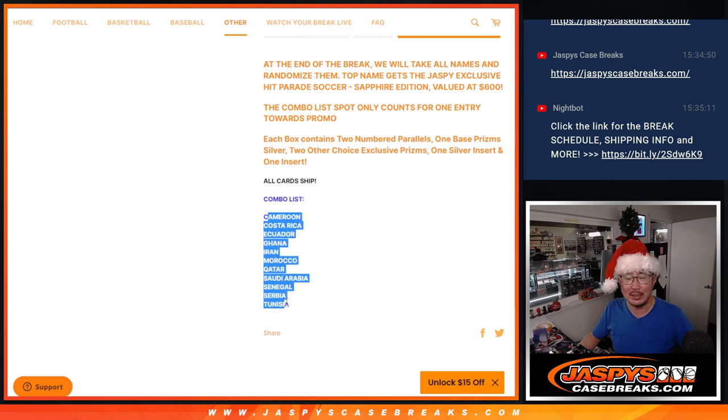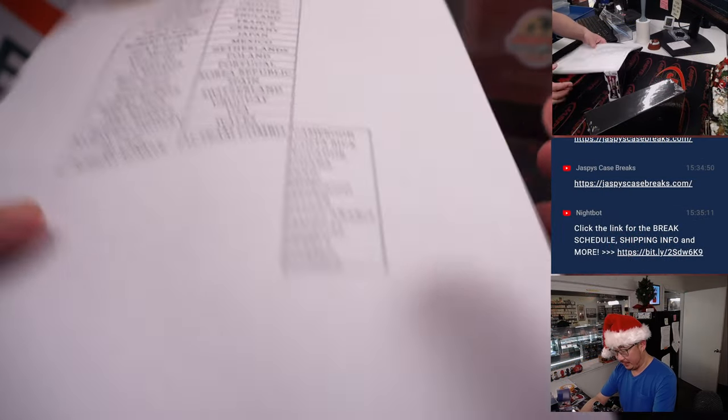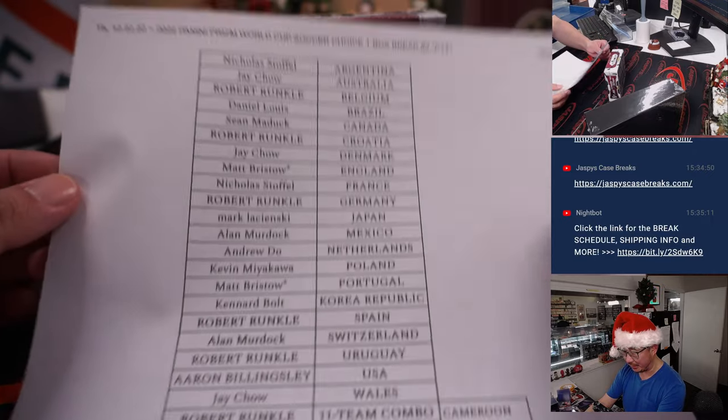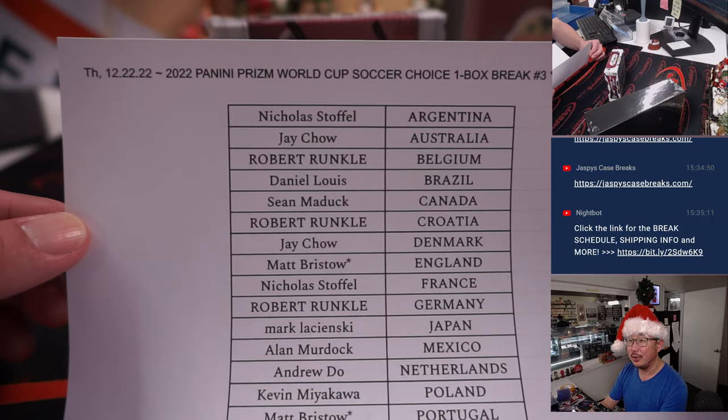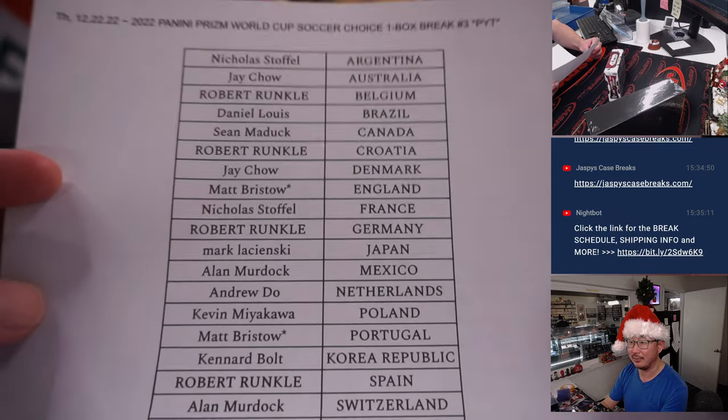The combo spot — we're not randomizing countries, so we're just randomizing your names. I think there's only 22 teams on this, 22 spots, so pretty good odds to try to win a really nice soccer box. Soccer fans, get to it.